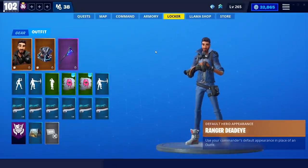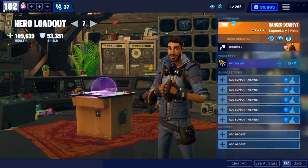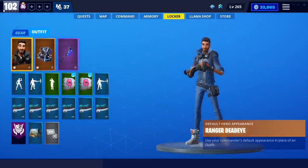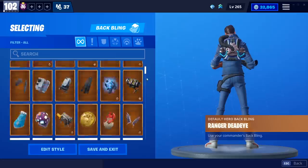I've been messing around with how this works. Essentially, whatever hero you have equipped in your loadout — for example, if I go to Heroes, I just have a basic loadout here with no customizations in loadout number seven, so I have the Ranger Deadeye skin — when I come to my locker, that's the outfit I'll have and his back bling will be there, assuming that hero has a back bling.